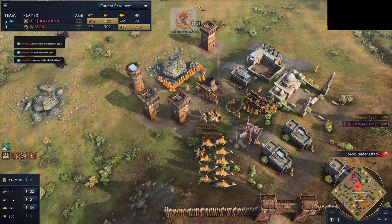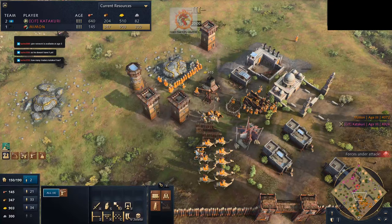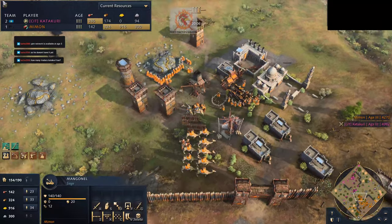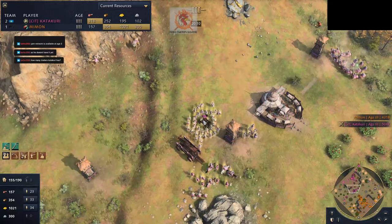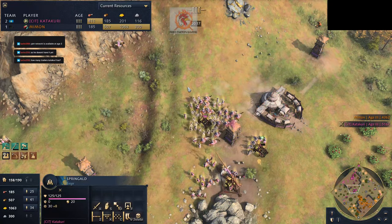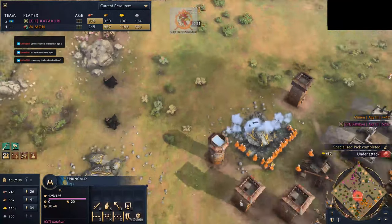Camel Archers — I think this is the right move here. Camel Archers and crossbows, interesting. He doesn't have a mangonel. Got to be careful though with all those horsemen out for Catechori — they can take down siege very quickly. Going for springalds. I think this is the smart play. I think Catechori's thinking the only way Mimmon can really get back into this game is if he makes siege and gets off some big mangonel shots, so just preemptively make a bunch of springalds.